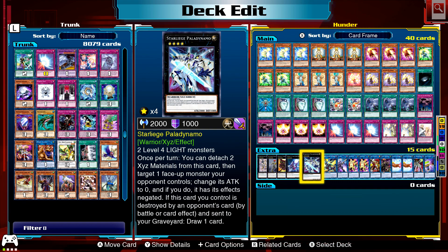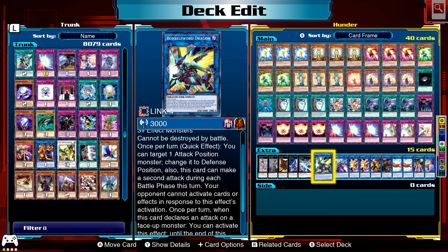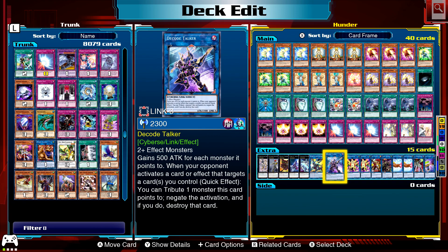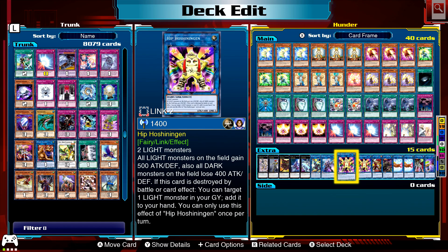Going to the link monsters now. Borrelsword — I try to have him in almost everything, just an absolute beast of a monster. Decode Talker, pretty good for link three. Two Hipposhinigan works well in this deck — requires two light monsters, which is everything. All light monsters on the field gain 500 attack or defense, dark monsters lose 400. If this card is destroyed by battle or card effect, you can target a light monster in your graveyard and add it to your hand, or choose a light monster from your extra deck and return it. Pretty good in this deck.